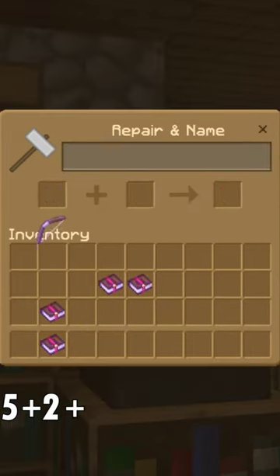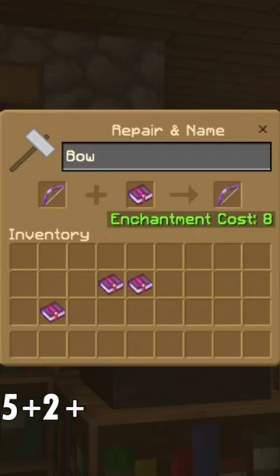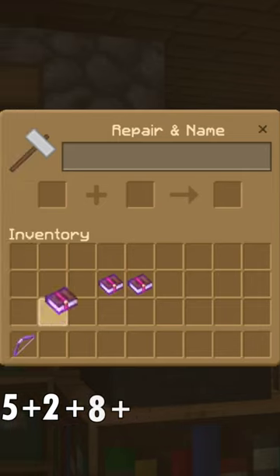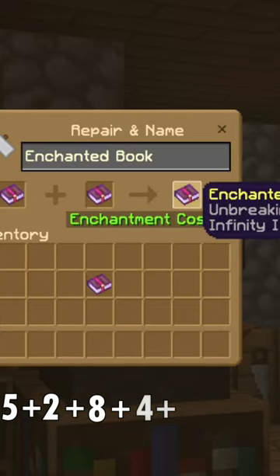Now combine your Bow with your Power and the book you just made to make a Bow with Flame, Power, and Punch on it for 8 XP. Now combine your Unbreaking with Infinity for 4 XP.